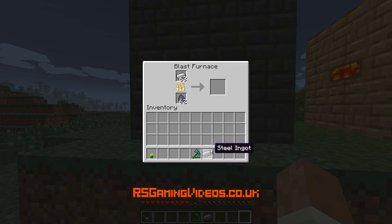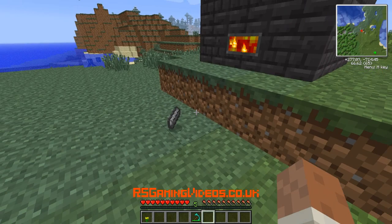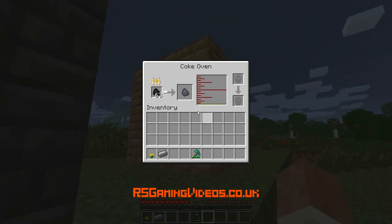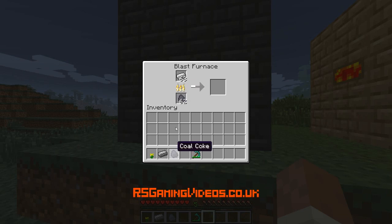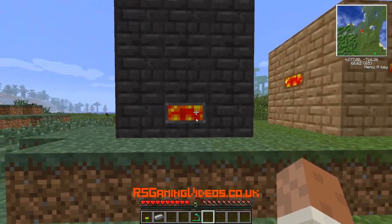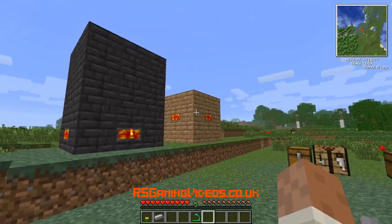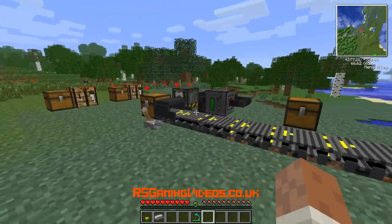There we go — one steel ingot. Very nice. Now we've got 3D items in the game as well. That will continue to make more steel, and the coke oven will continue to make coal coke. You can't put normal coal in the blast furnace — that's why you have to have the coke oven to make the coal coke before you can put it in the blast furnace. So those are the two machines: the blast furnace and the coke oven. Now you can use your steel ingots to make some machinery.